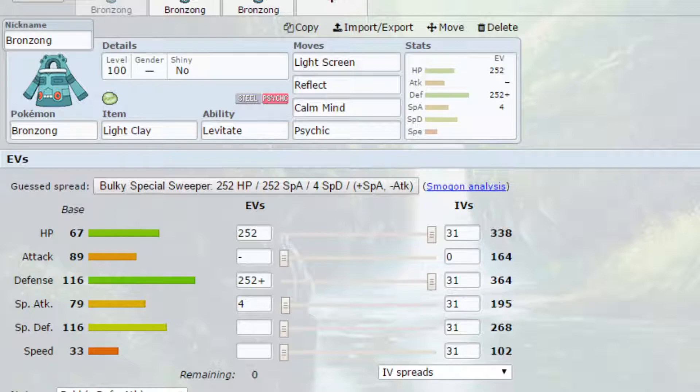So Levitate prevents being hit by Ground-type moves, and then Heatproof reduces Fire-type attacks. And since you can have either of those, it means your opponent won't necessarily know which move to go for, so you can play mind games there. Bronzong has very large Defense and Special Defense stats, which is really good, though not so amazing Attack or Speed, but it is definitely usable in a couple of scenarios.